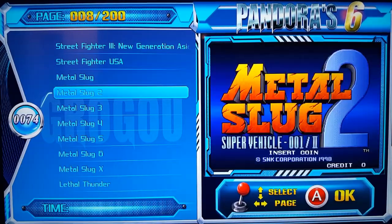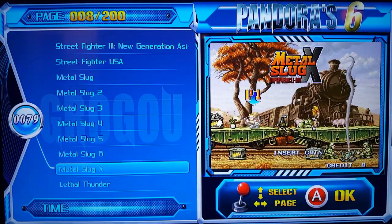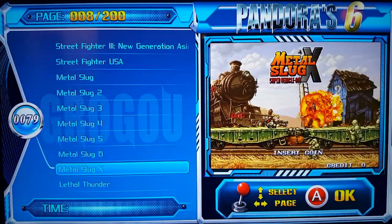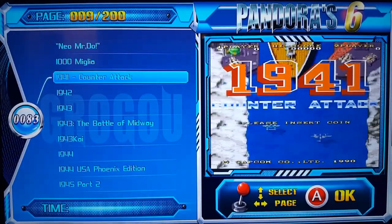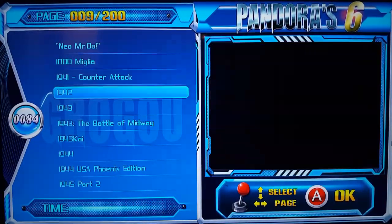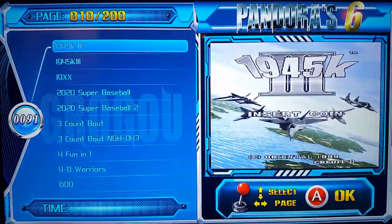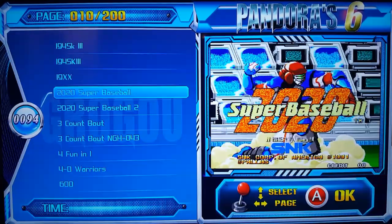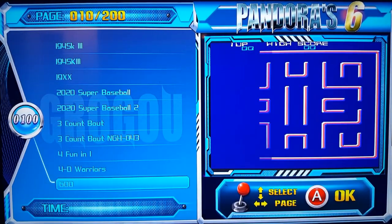Metal Slug - you're gonna find all of them here: three, four, five, six, and X. I haven't tried them yet and I know some of these games do not work. I played Dragon Breed, Cadanoff, and some other games and they do not work. Game number 80 - the 1941s, 1942, 1943 - those games are awesome if you've never played them before. I used to play those in the arcades. There are three versions of 945, I have no idea what the difference is. A couple baseball games and now we're reaching game number 100, which is called 600 - I have no idea what that is.